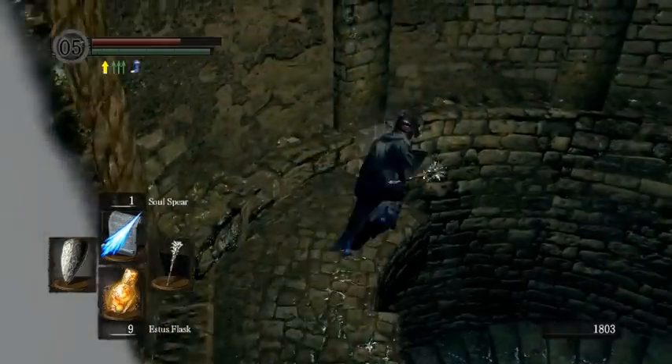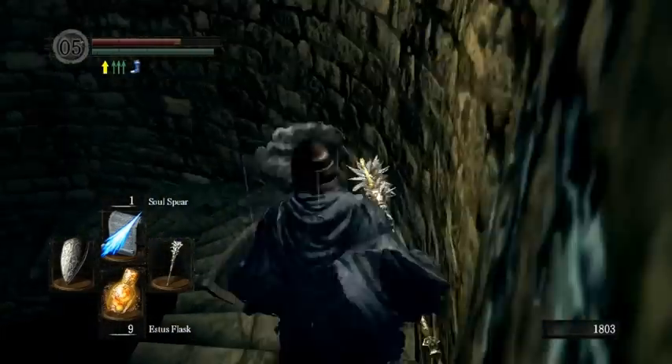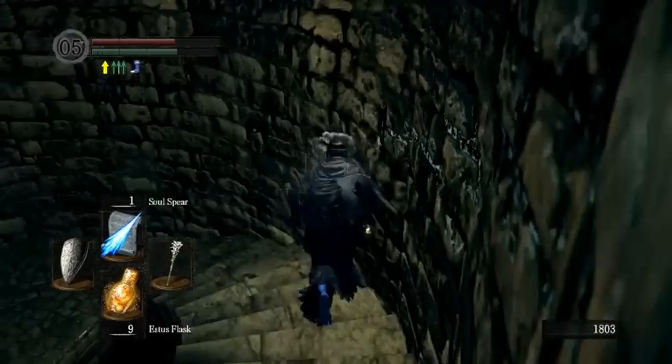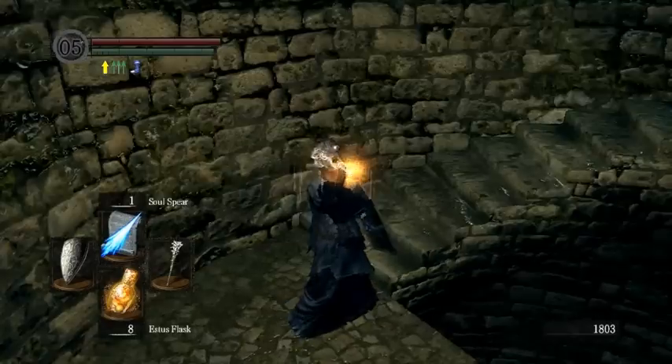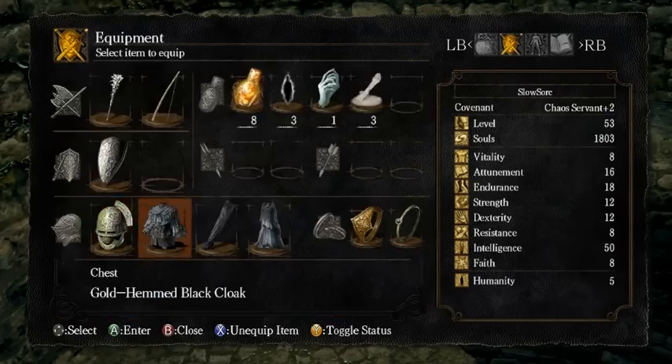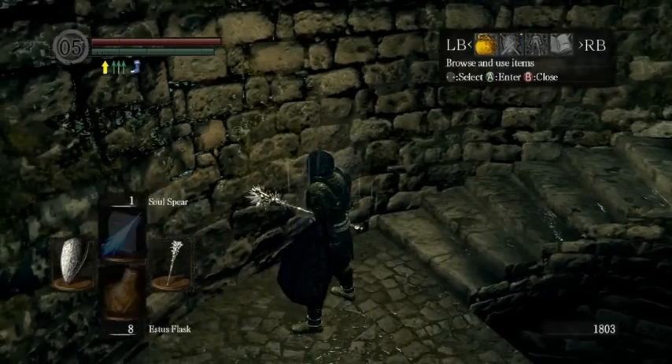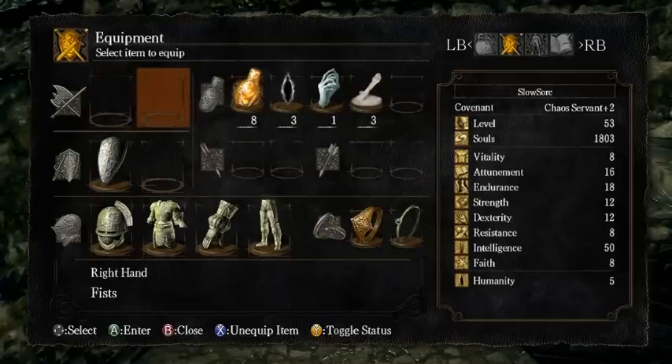For Four Kings, once you're through the fog door, super optimally you'd actually equip the stone armor during the fog animation and then fall off. Just for the sake of setup and explaining everything: put on all your stone armor and the dagger in your right hand.